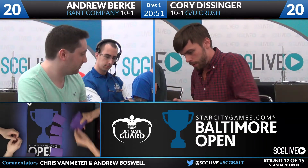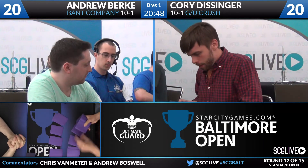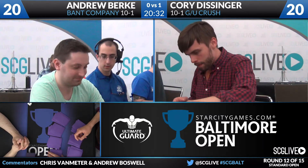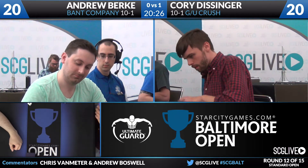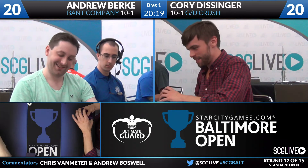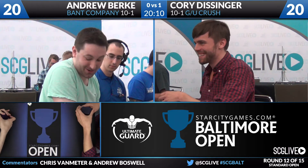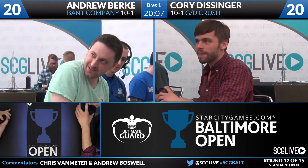That game was just so sweet — so back and forth. Andrew was ahead in the middle of the game, then Corey looked like he'd basically stabilized. But then Andrew started attacking Corey's sources of card advantage, making really good use of the Spell Quellers as flash flying threats. Andrew had things lined up perfectly on that last turn — he didn't cast Avacyn to protect Thalia, which would have let him kill Corey even through a Crush of Tentacles. But Corey got his one-of Emrakul and could just barely cast it, having to cast Hangerback Walker for zero to get Delirium.